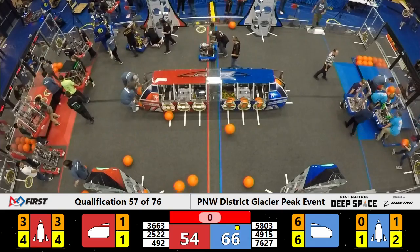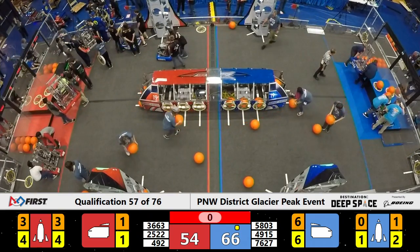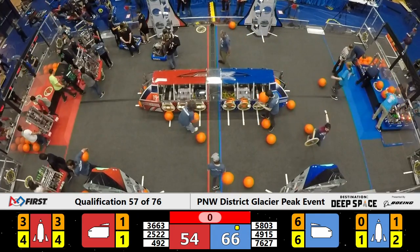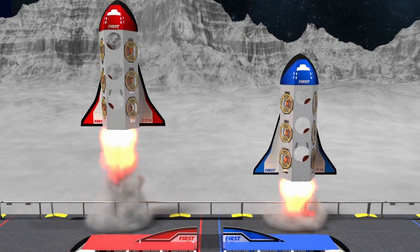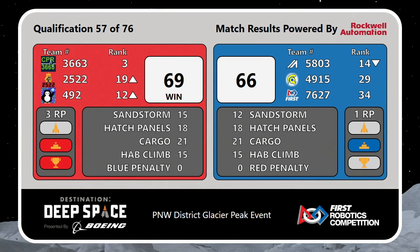At the end of that match, ladies and gentlemen, a lot of robots attempted to climb their way to the different levels of the hab, with both successful and unsuccessful attempts. With your final scores calculated — congratulations! The victory goes to your Red Alliance with 69 points. Your number three ranked Cedar Park Robotics, as we now move into match number 58 in just a moment.